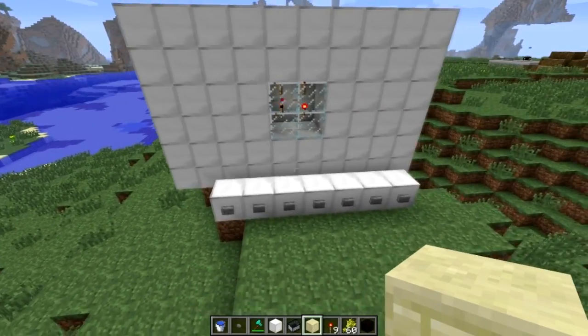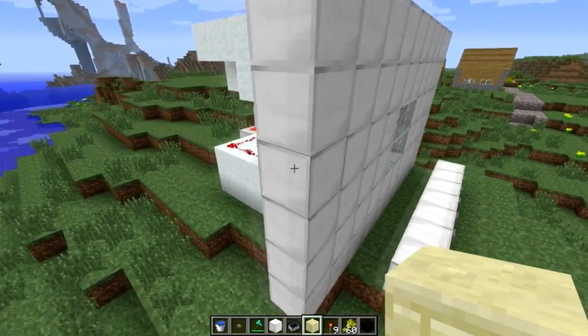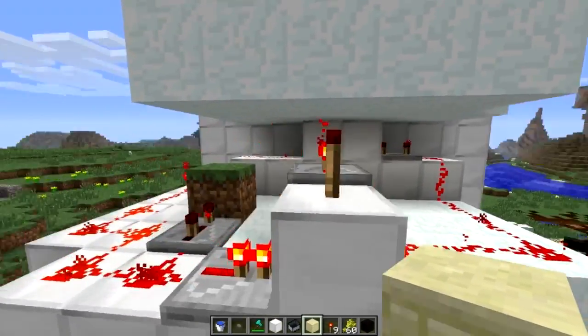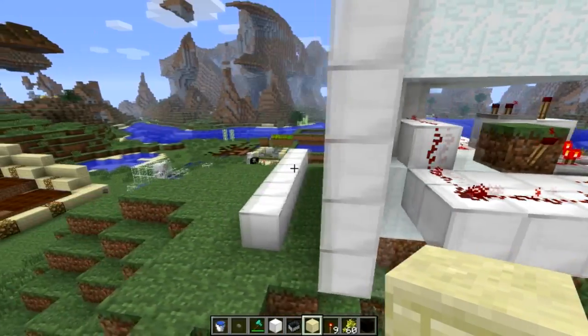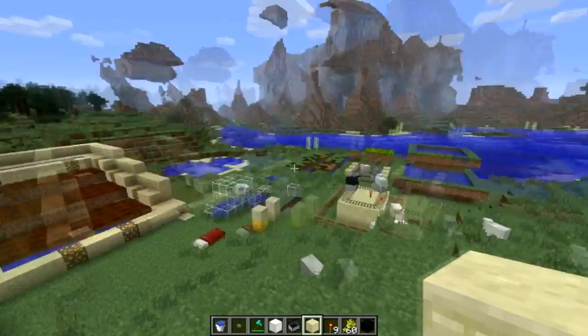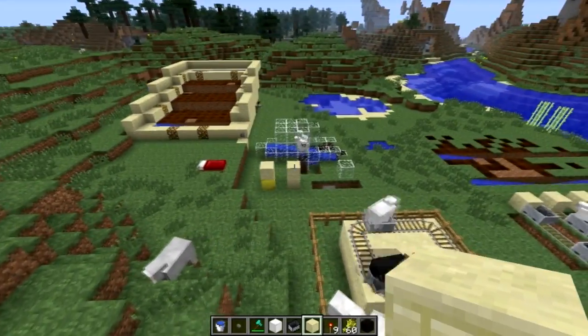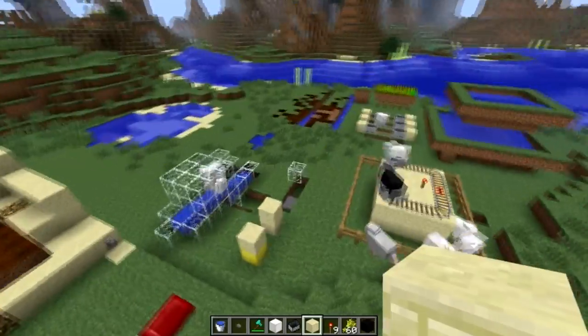I was just messing around with the look for that hall. The wiring is very simple — it's just a clock that turns the torches on and off at different delays. That's what I've been working on the past day or two, and I think some of this will work out nicely. The farm is definitely going to work out nicely, and the breeding I'm not quite sure yet.